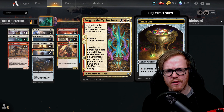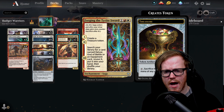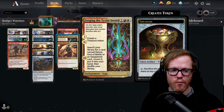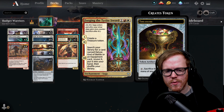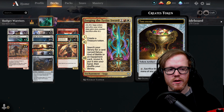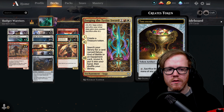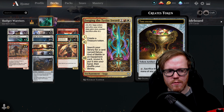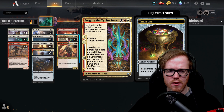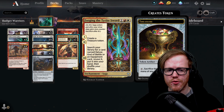Forging the Tyrant's Sword is a three-mana saga — the first two chapters create a treasure token for ramp, and the third chapter lets you search your library for a Equipment card or Halvar, reveal it, and put it in your hand. So we can tutor up Embercleave when we're ready to close the game, or Relic Axe if needed. If we eventually add Halvar to the deck we can search for him as well.